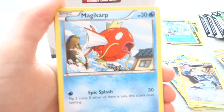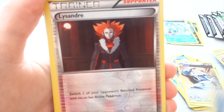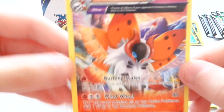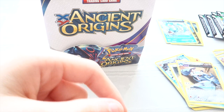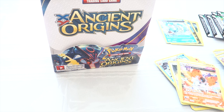We have Wooper, Beldum, Spinarak, Magikarp, Gumi, Faded Town, Flask Energy, Vespiquen. Our Reverse is Lysander, and our Rare is Evocoron. I don't know what these full ones are called. I'm just getting back into Pokemon — last time I played was Triumphant, so that was a really long time ago.